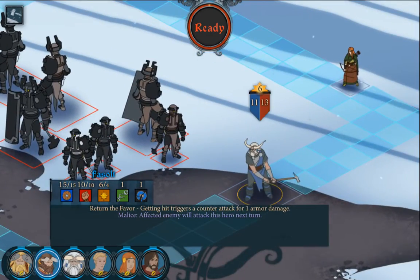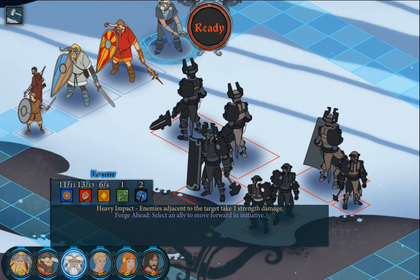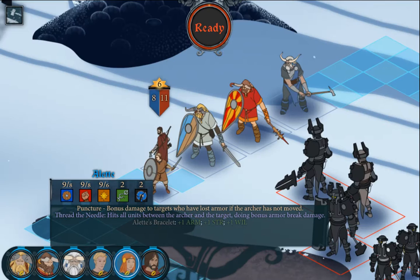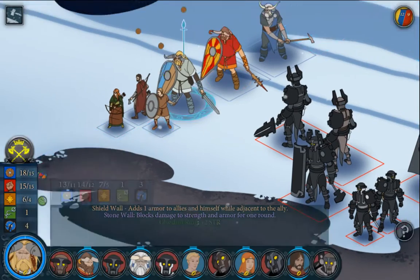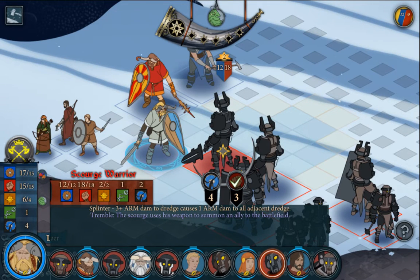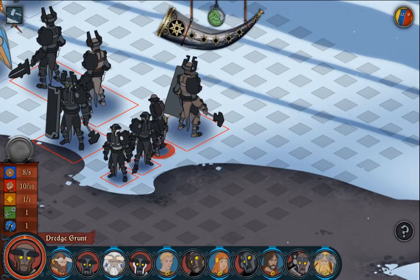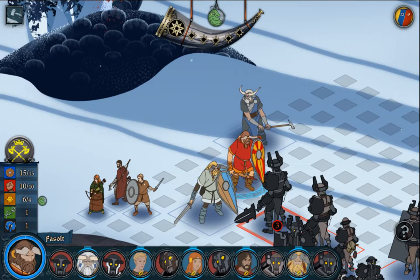We have a bunch of tough Varl here, and there's a Let. I think we're ready. Move Ivar forward and attack. We could do 4 damage to that dude, but we could just do 5 to his armor. Get a bunch of them nickel and dimed down — that's fine. Frost Elf.